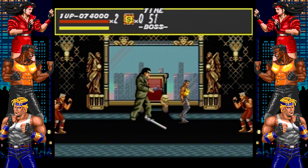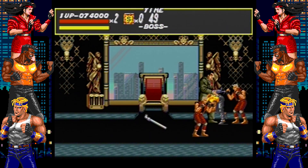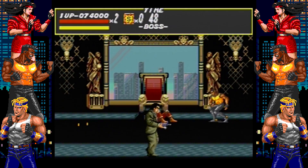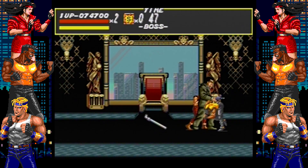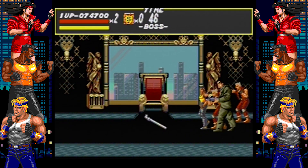Attack Mr. X once or twice so he will go to the left side, and try your best to avoid the thugs that approach you. As Mr. X proceeds to the right side, grapple him, attack him twice if you can, and throw him to the left side. This will be the strategy for the rest of the fight.